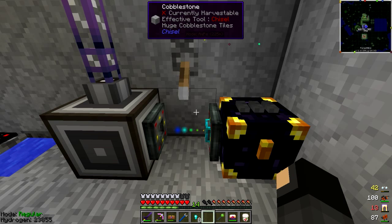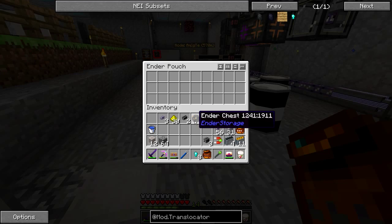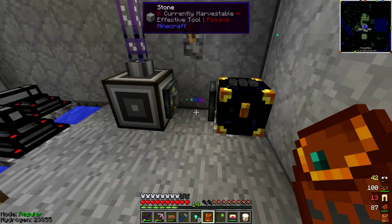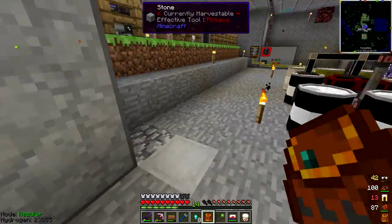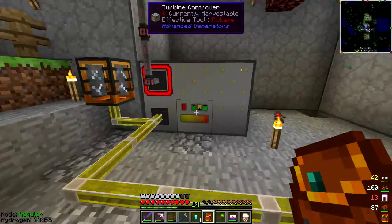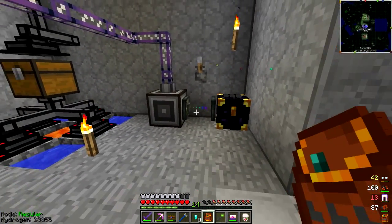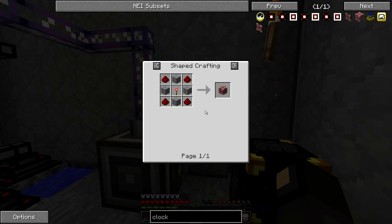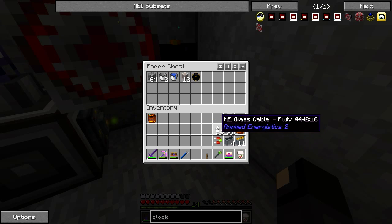We can use this to have an ender chest that's always supplied with certain items. So I can be out in the field and I'm like, oh no I forgot my cobblestone - here we go, more cobblestone. The problem is I want it to also extract items automatically, not have to come down here and flip a lever. We're going to need either a redstone clock or a computer - though a computer would seem a bit excessive. I made a redstone clock from Extra Utilities, super cheap, and it just makes this thing jitter every once in a while - more than enough to clear out any junk that's not supposed to be in there.